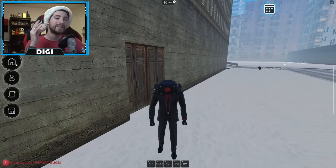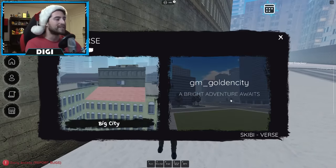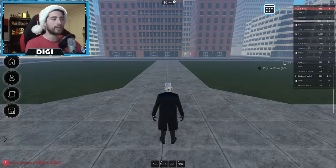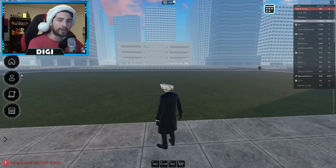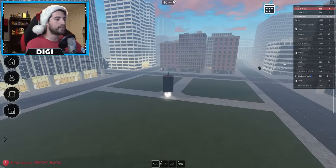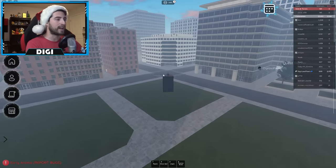Our next two items are both going to be in the Golden City. Once you are there, I recommend using another fast flying character — in this case I'm going to use Speaker Helicopter. Once you are here, go off to the right side and head down this road.